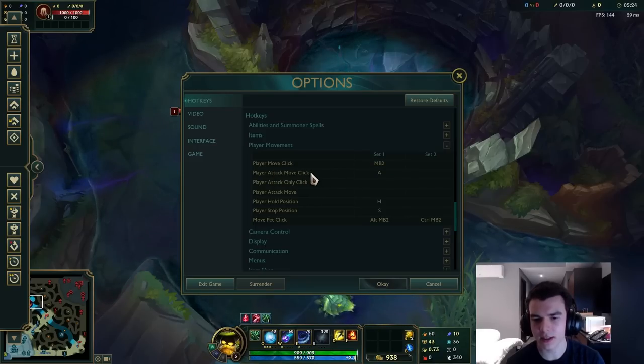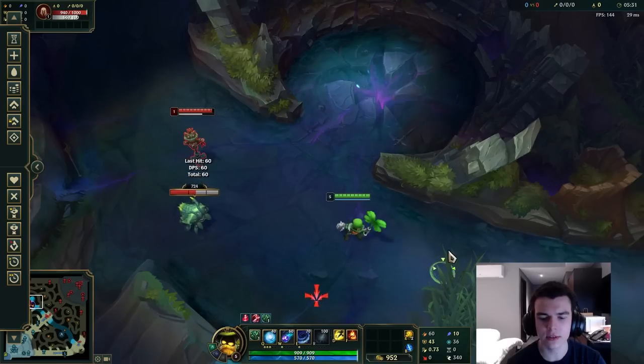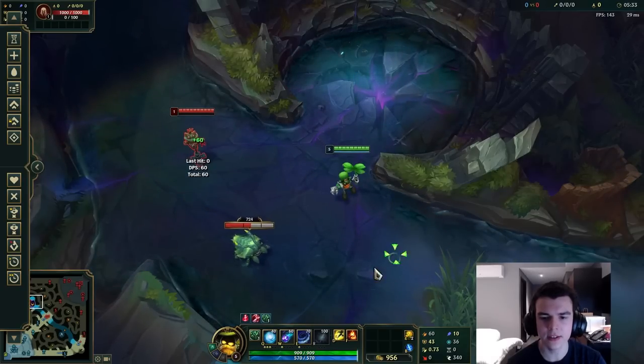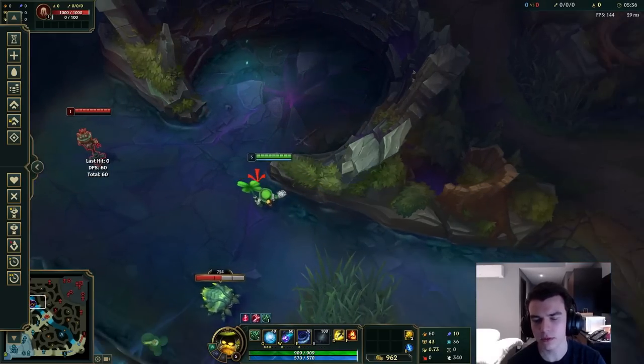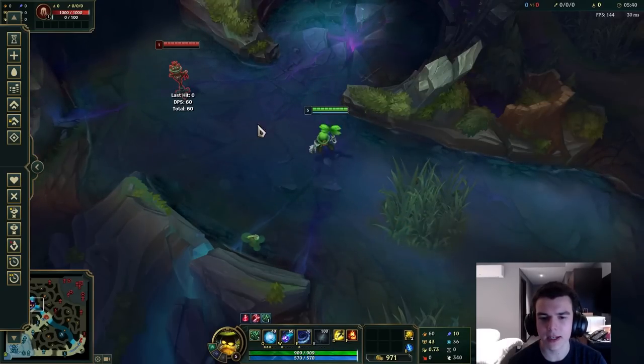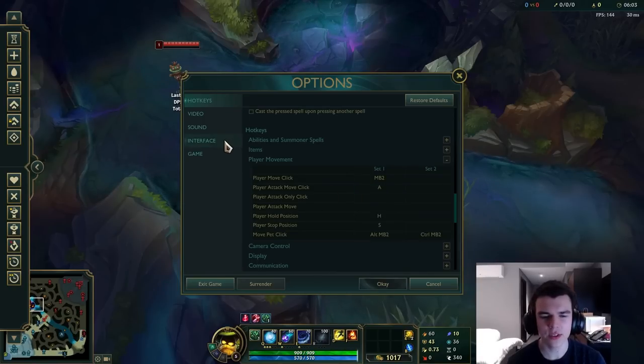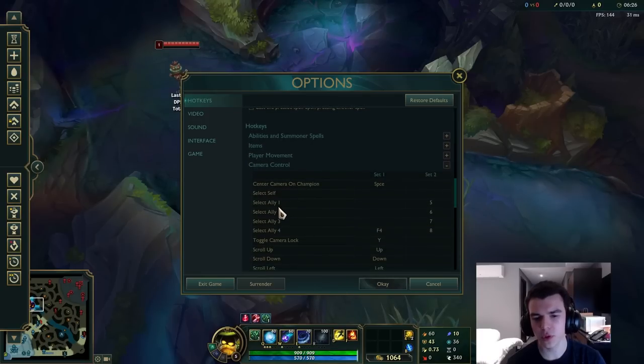Under player movement, I recommend binding Attack Move Click. What this does is it means you don't have to click in addition to pressing attack move — you can just press A. I use this a lot; it lets you kite more easily and saves quite a bit of inputs. I talked about this in my mechanics guide. There's also a setting in interface or game — we'll cover it later — where attack move targets closest to your cursor, and that's going to be important to turn on.